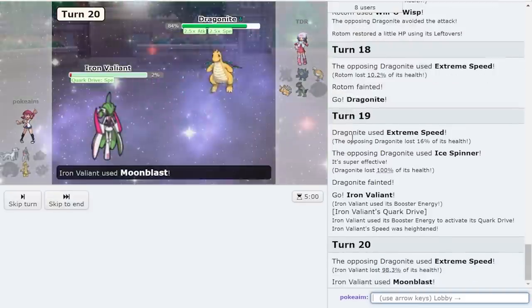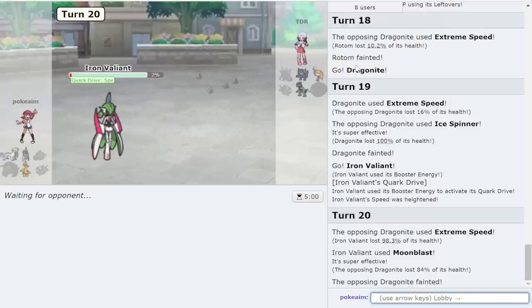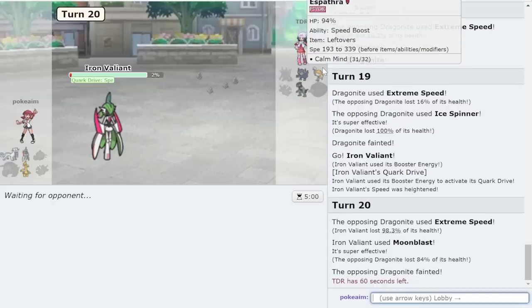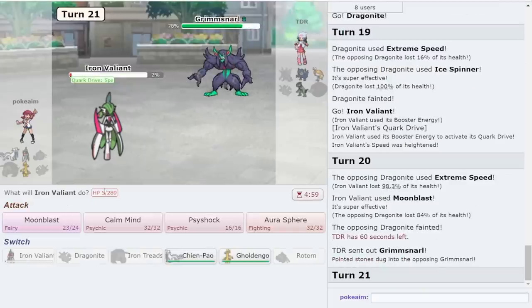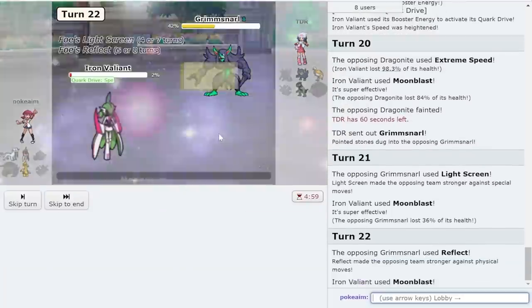It lived but it's still bad — still really bad. Double Moonblast into hard Grimmsnarl I want to say. It's still pretty bad because I'm super weak. Coming out in front of Grimmsnarl doesn't make a difference I think. They could bring out Cyclizar and go for Rapid Spin for no reason, which would be terrible. Yeah they go Grimmsnarl — Light Screen goes up first. Moonblast.